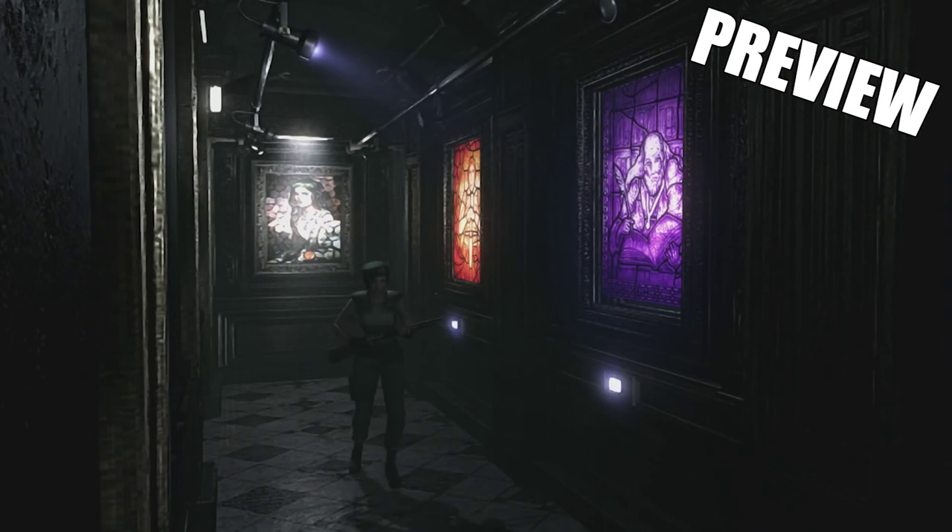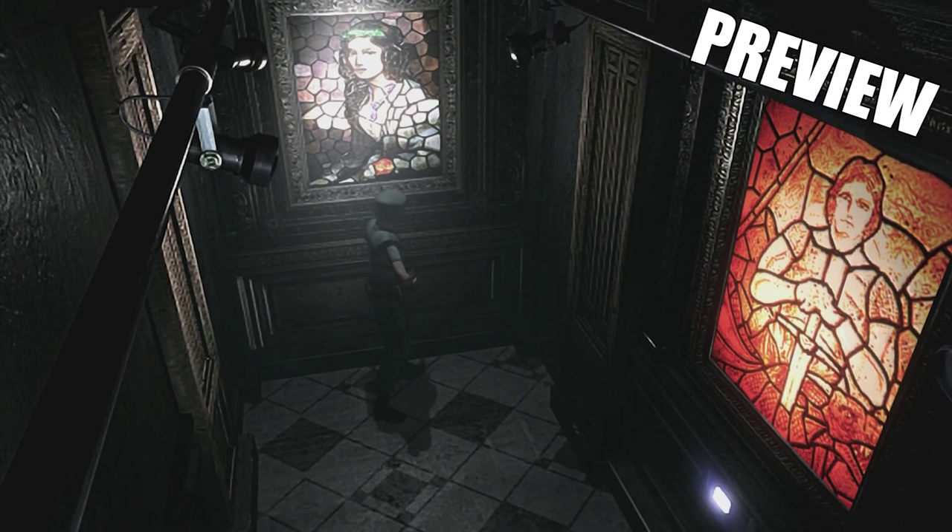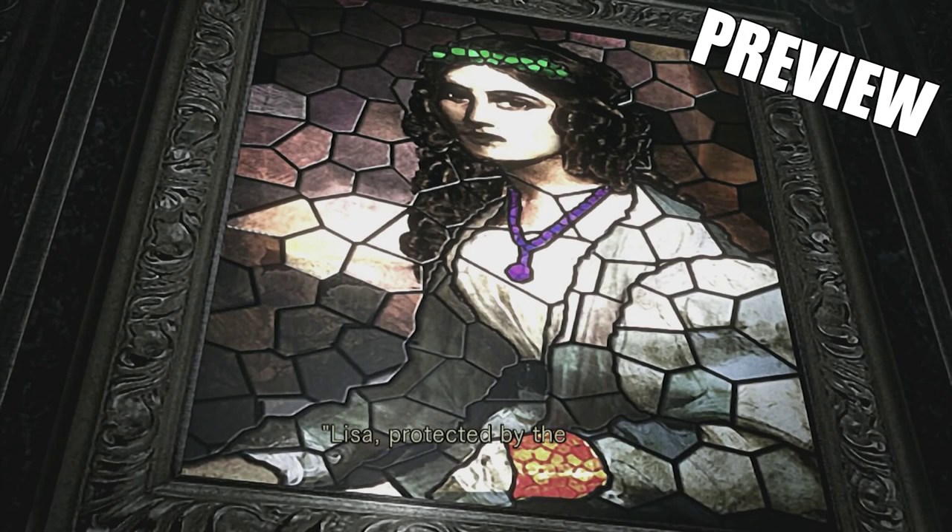Okay guys, so I'm at the puzzle now with the stained glass windows — I think I've solved it. What you have to do is, if you look at the picture, you can tell she's got a green headband, a purple necklace, and an orange bracelet.